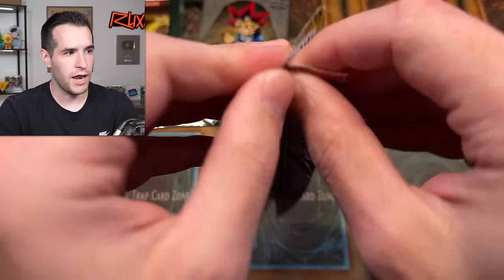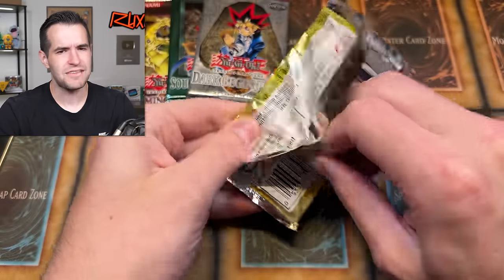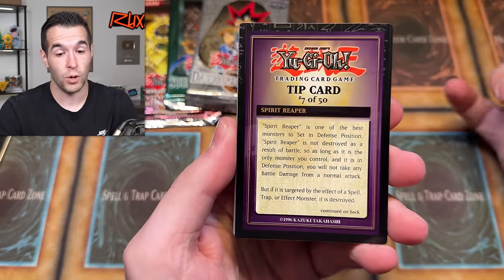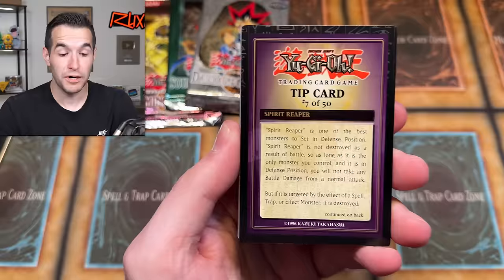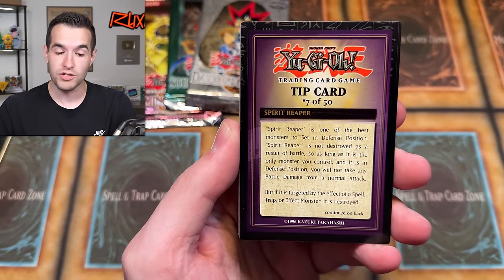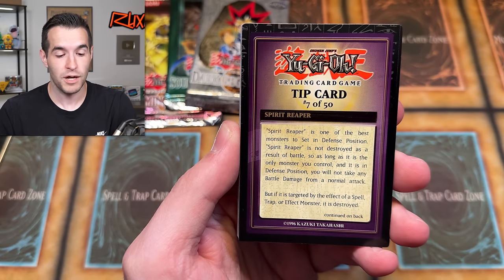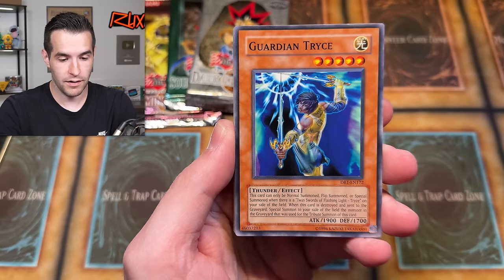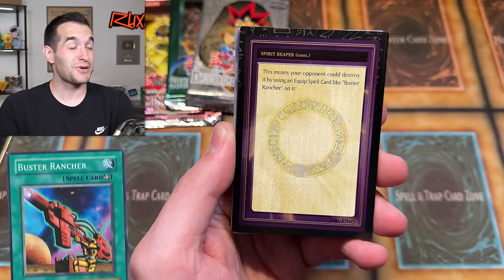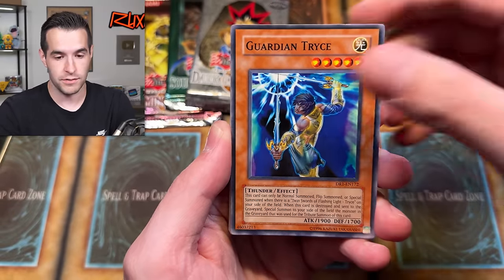Dark Revelation Volume 1. Dark Crisis and MFC — except not DMG stuff like that. Tip card number seven: Spirit Reaper is one of the best monsters to set in defense position. Spirit Reaper is not destroyed as a result of battle. As long as it is the only monster you control in defense position, you won't take battle damage. But if it's targeted by the effect of a spell, trap, or effect monster, it's destroyed. Your opponent could destroy it by using an equip spell like Buster Rancher on it. Spirit Reaper — that aged well. That is a really good card.